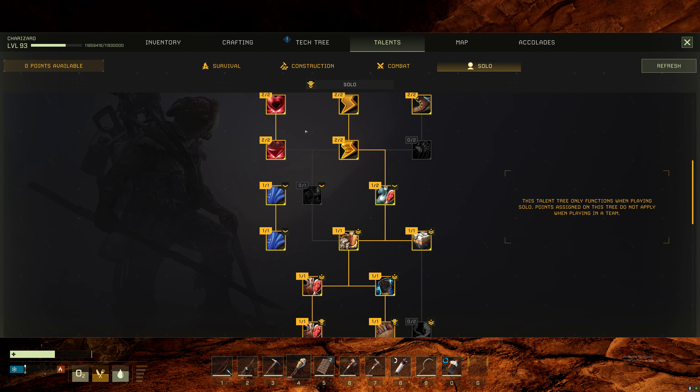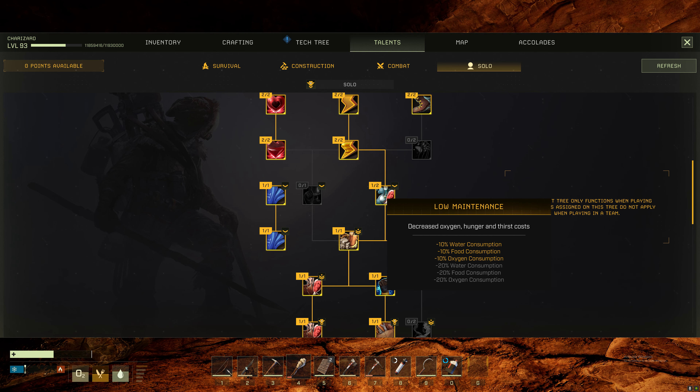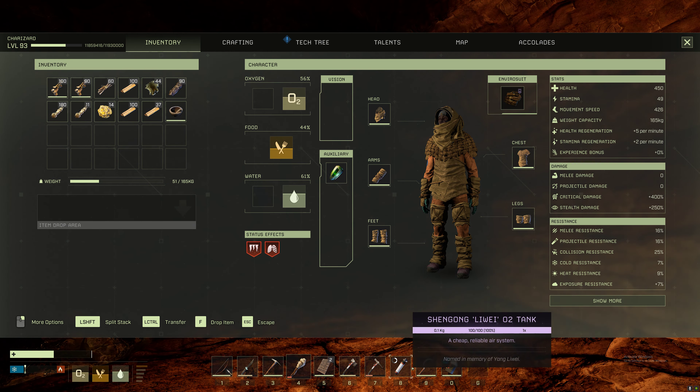For the solo tab: increased base health, increased health regeneration - need that. Speed, stamina, and health - can't go wrong. Water consumption and food consumption reduction might be beneficial starting out, but when you play enough and start unlocking things in the ship's workshop or store, you get better options.